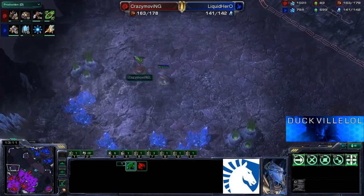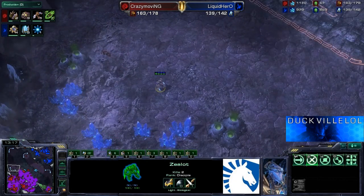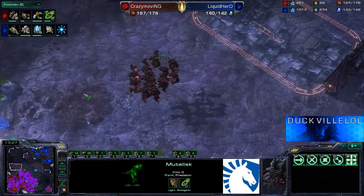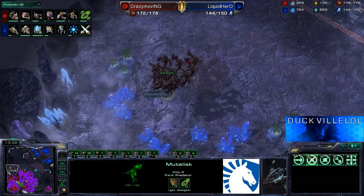He was going to take a fifth, but the zealot says no to that — he'll have to pick another base to take. The mutas are now just floating around. Hero should know that these are out on the map, especially now that he's being attacked by the mutas down at the potential fifth base. Hero — what is he going to do to defend against this? He does not have blink, which is halfway done, and he doesn't have any sort of storm tech just yet.